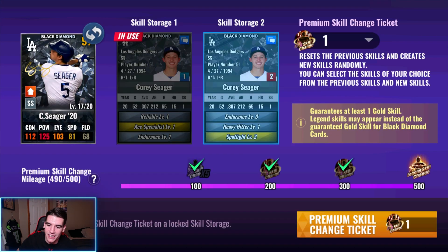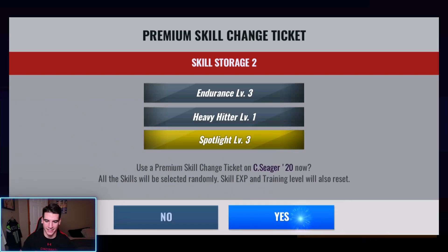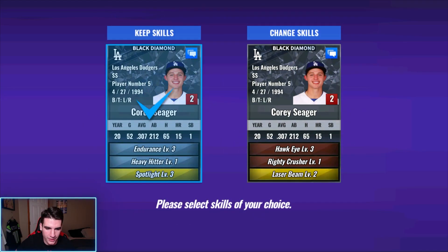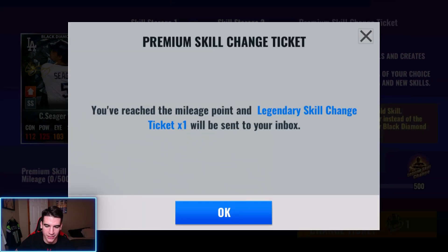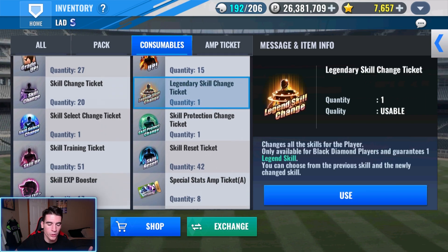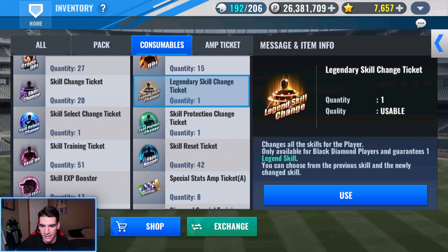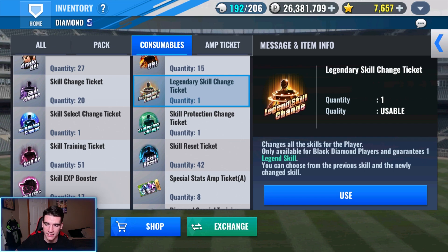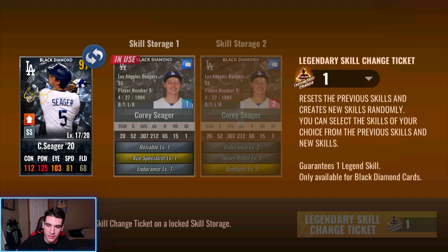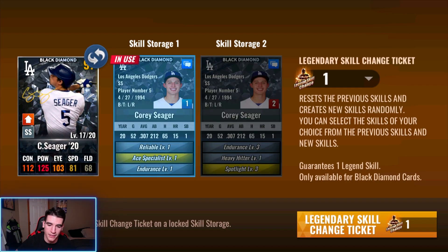Don't make me use the legend skill change ticket. We got two more — Corey, I trust in you man. Actually, I'm losing trust. That's all fool's gold right there. This is the last chance before the legend skill change ticket — can we get last premium skill change ticket luck? Let's find out. Alright, I should have known you were going to force me to use the legend skill change ticket. It's all good — here comes bad ball hitter baby! After we get this bad ball hitter set on Corey Seager, we'll use some blues and greens on him as well.